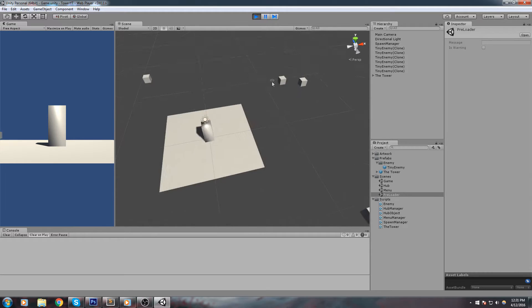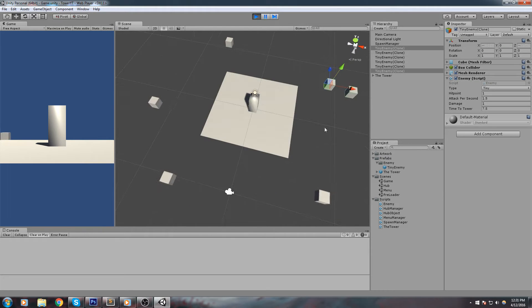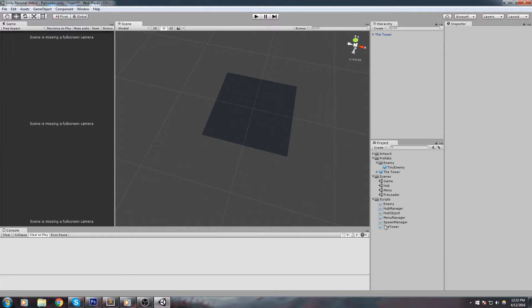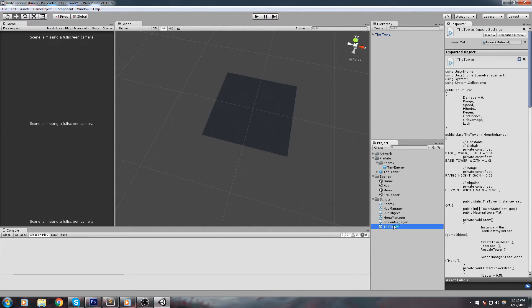So basically what happened now is that we have those enemies walking toward the tower and everything seems to work fine, but we never really call the function that is called destroy enemy or remove enemy. So we're going to do just that today. But in order to remove those enemies, the tower is going to be shooting at them, so we're going to be doing the tower shoot mechanic first, and that is exactly what we'll be tackling this episode.